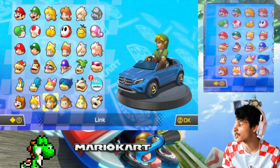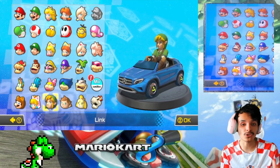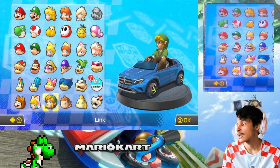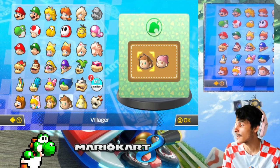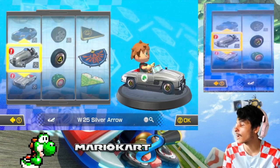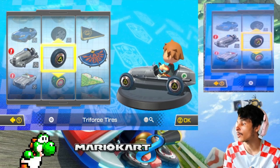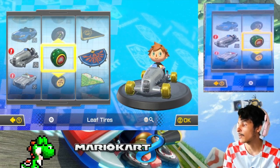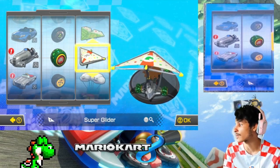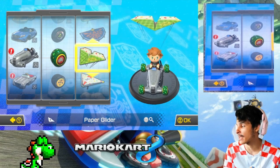In the previous episode we used Link in the GLA — it's been great, slow again — but we only have two more cups left. We have to do wave two of the DLC. I'm gonna use male villager first. I'm gonna use the W25 Silver Arrow with the leaf tires and the paper glider for male villager. We now use a female villager.